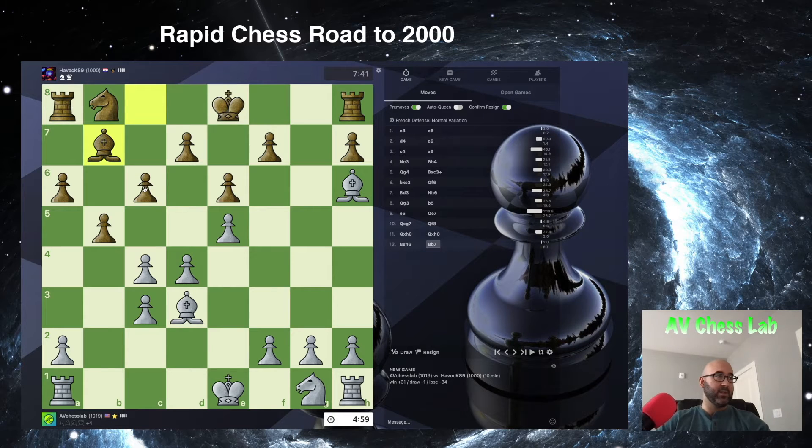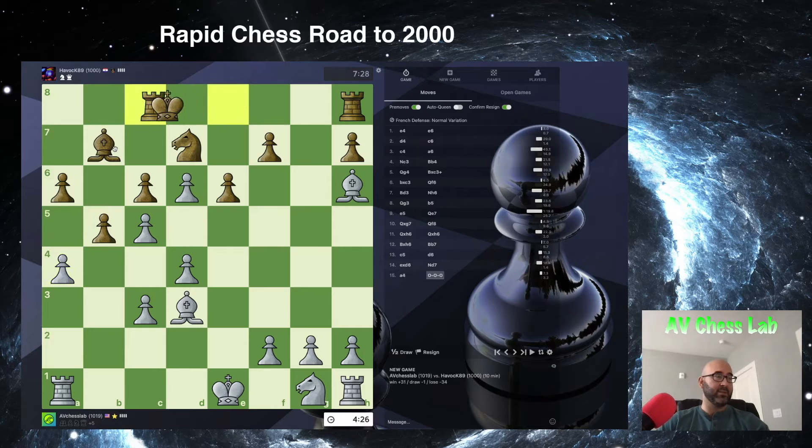The bishop goes to b7. One of the ideas he could have here is to sacrifice this pawn so that his bishop has life, but we're going to prevent that by playing the move to c5. Notice now that this bishop is locked up behind his own pawn chain. And if this a-pawn ever gets to a5, his position is going to be absolutely a disaster. He decides to sacrifice a pawn in order to develop his knight. I'm simply going to capture with this pawn and not the other one — that way the bishop can stay locked in there a little bit longer.